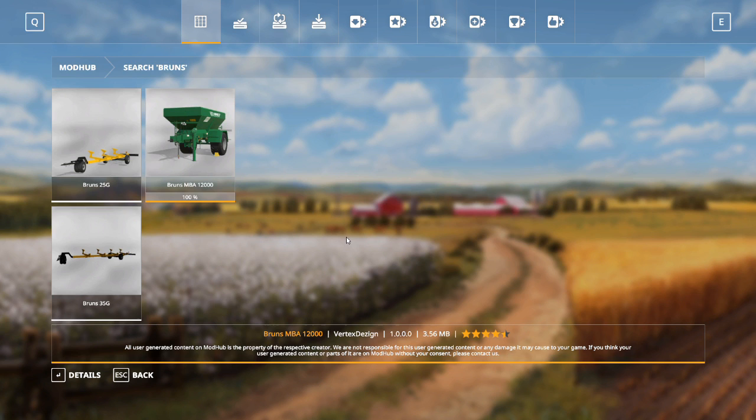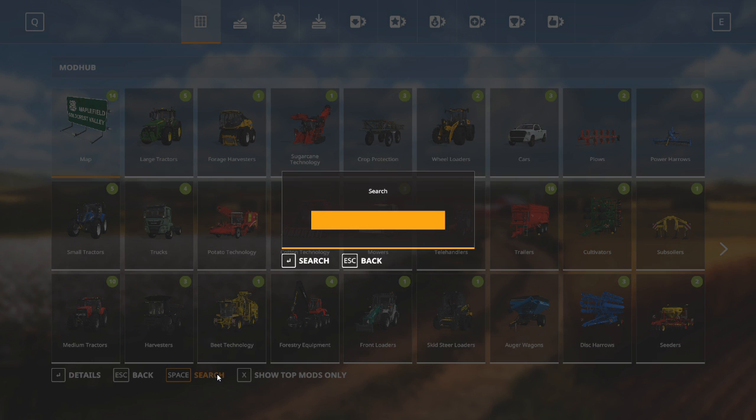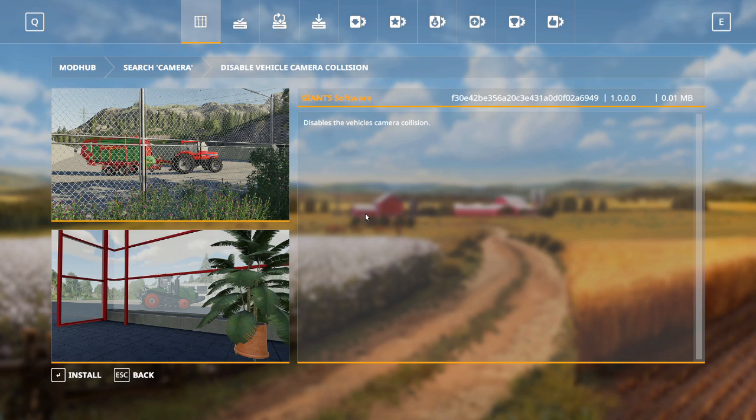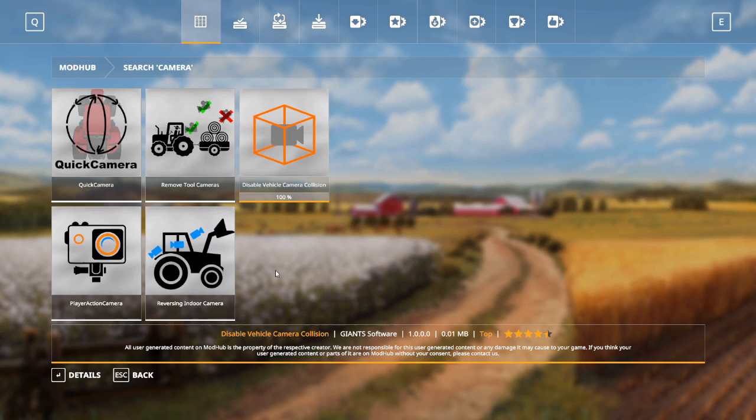Going back to the main screen, I'll select search again and type in 'camera.' What I'm looking for is 'Disable Vehicle Camera Collision.' Going into details, what this does is it prevents the camera from bouncing all over the place when you drive past a building. We are going to install that.